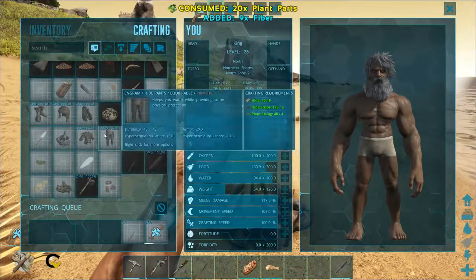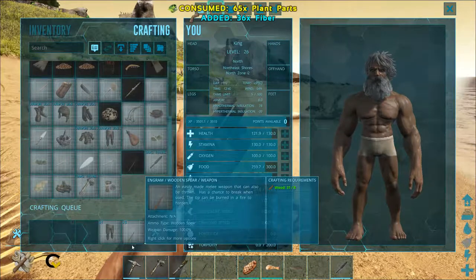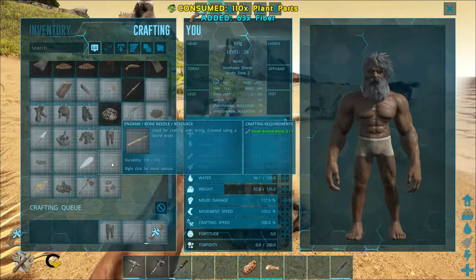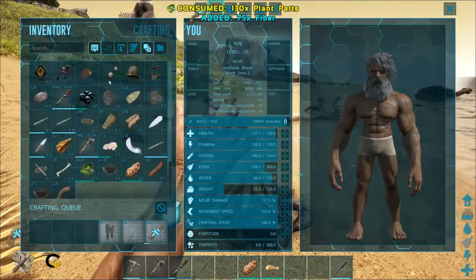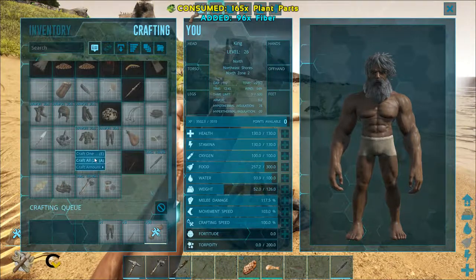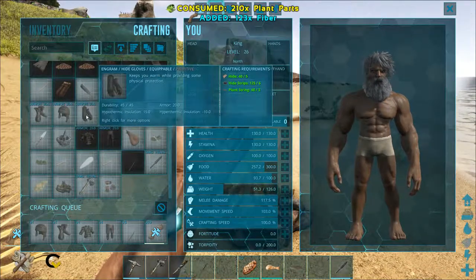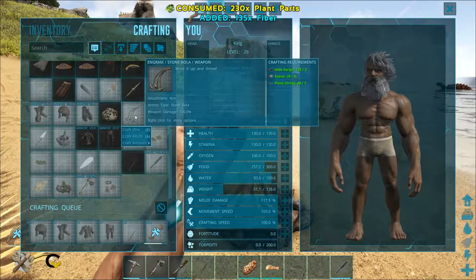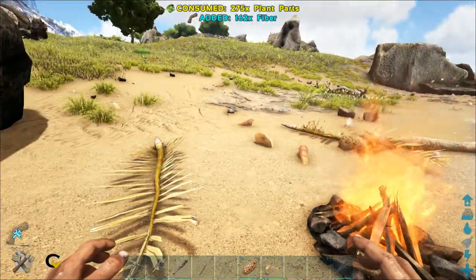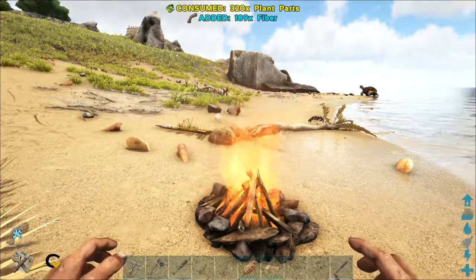We now have enough hide strips so we can start making stuff while we're still making more string. First thing, we'll start with pants — make one of those. I need the sewing kit or plant string and a bone needle. My bone needle will break after a certain amount of use, so I want to make sure I have some bones in reserve. We'll go ahead and make a shirt and some shoes, and a hat. I have enough to make a whole set! Bolas are your best friend on this map. If a raptor or saber is coming after you, you want a bola because then you can stop it and run — fighting is not so easy in this mod.